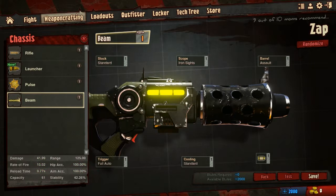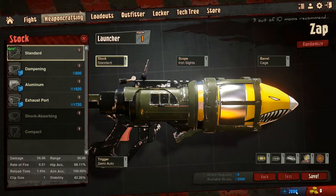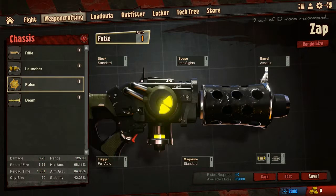Let me show you — let's call it 'Zap' and I'll leave it as the electricity type of loadout. There are four different types: you can have a launcher which is missile-based, a pulse weapon which I think is just electricity, and some kind of beam weapon.